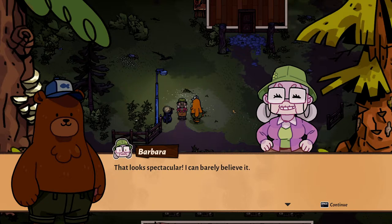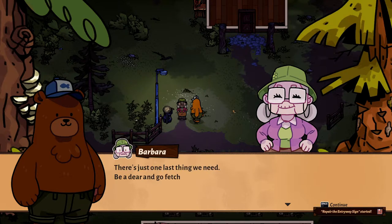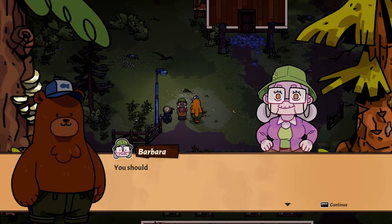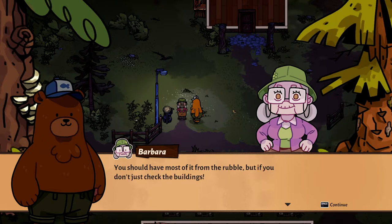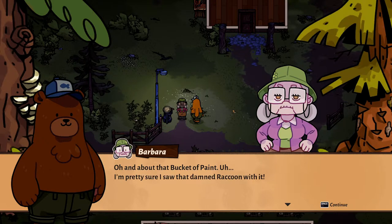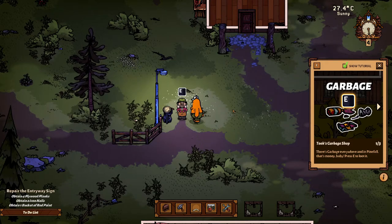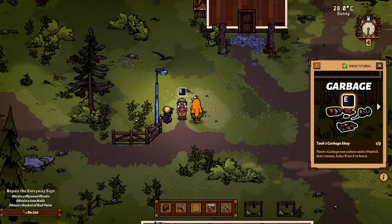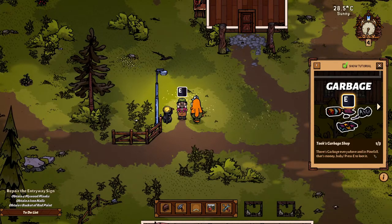Craft and place a high level bed for the ability to place multiple additional comfort objects - that's something to figure out. 'That looks spectacular, I can barely believe it. I think the resort is just about ready for its grand reopening.' She's optimistic. 'There's just one last thing we need - be a dear and go fetch me a couple of things so I can fix up the sign up front. You should have most of it from the rubble, but if you don't, just check the buildings. And about that bucket of paint - I'm pretty sure I saw that damned raccoon with it.'